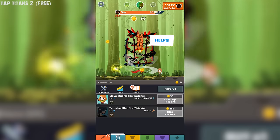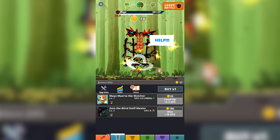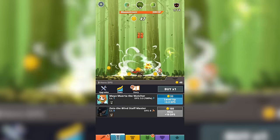Next, we have Tap Titans 2. If you're into RPG-like tappers, then you're going to have a great time with Tap Titans 2. Here, you're a spiky-haired hero with a big sword. You tap the screen and swing the sword, dealing damage to the bad guys in front of you. If you like tappers and you like cutting up big monsters, then you can't hate this one.